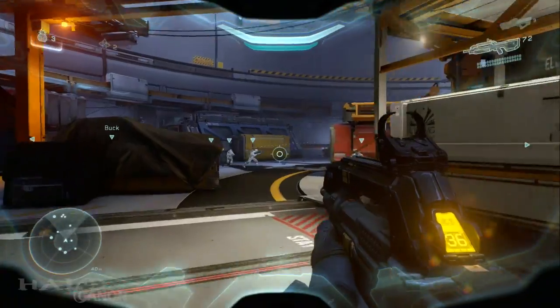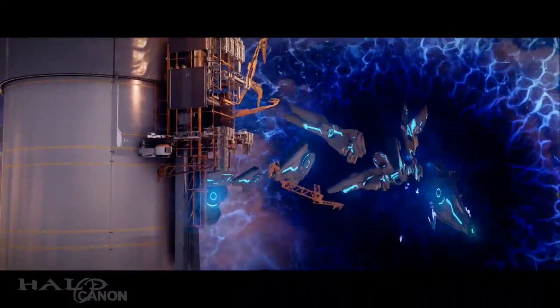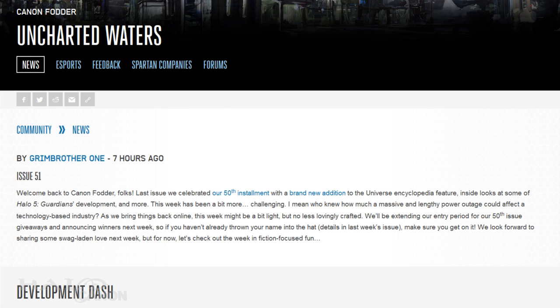Anyway, we pretty much know the story from there — guardian discovered, Sloan is contacted by Cortana, he evacuates his people, then leaves to get some immortality. Sweet, delicious immortality. The final article today is an update to the Mongoose — it's basically just the information we had read about a couple weeks ago from that huge issue on Rex. And that does it for this week — light but satisfying, I think. Also, it seems the Seattle area had a power outage, so don't give Grim too much grief.